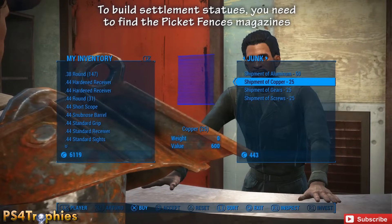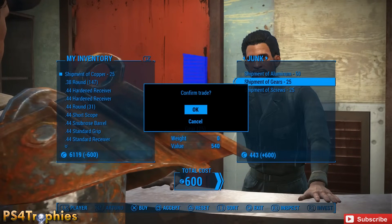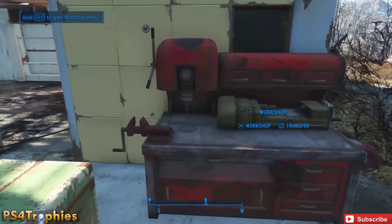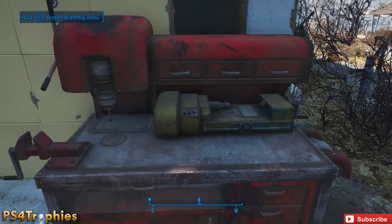What we want to do is go to the Diamond City Marketplace and purchase the shipment of copper. You want five shipments of this, so after you purchase one, go rest and wait somewhere for 48 hours, then go purchase it again until you have a stack of five.